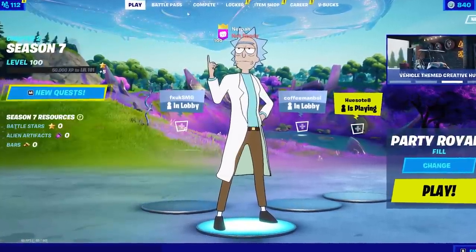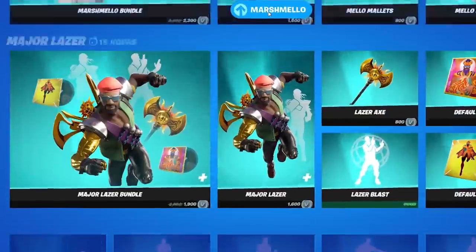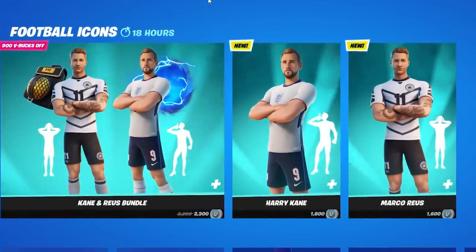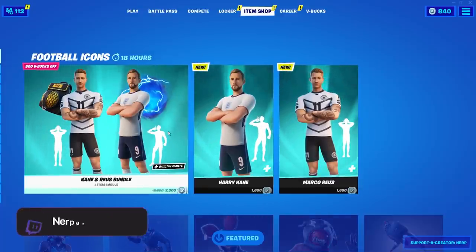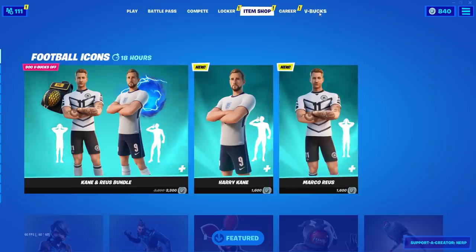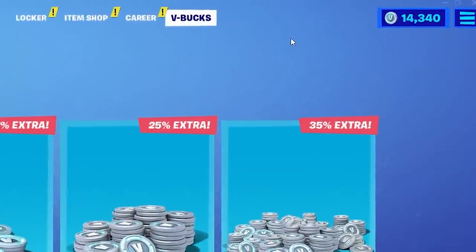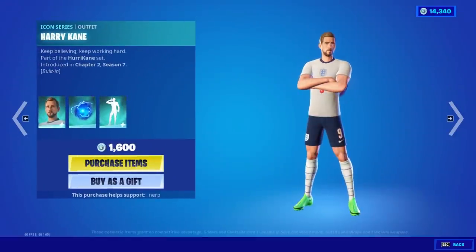Before we dive into that, we go ahead and send our daily gift to a lucky subscriber. I want to send you guys the Season 7 battle pass, but the last few days every time I record a video there are new skins in the shop. As you guys can see, we finally have the brand new football icon skins with Harry Kane and Marco Royce, which look amazing, and there's also a bundle. I'm going to go ahead and send the Harry Kane skin as today's gift because his back bling looks really awesome. I just realized I don't have enough V-bucks, so we're going to buy some more. The V-bucks have gone through and now we have 14,000 V-bucks, which is plenty to send today's gift.